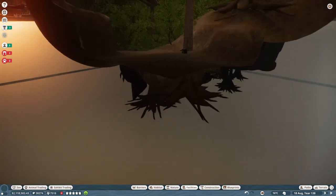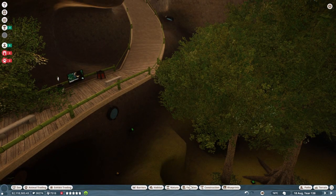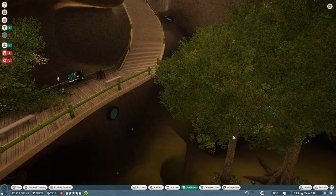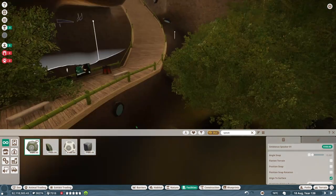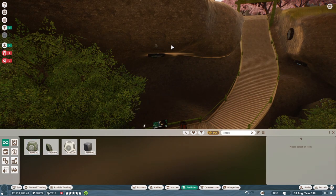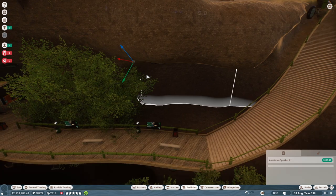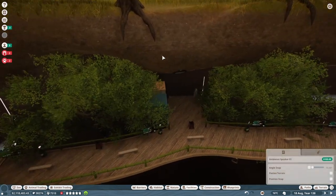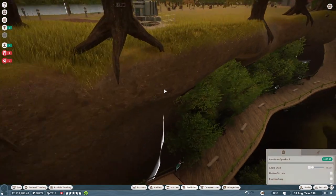One last thing before we hit play - I want to make sure we get ourselves some more speakers in here, and we gotta get the right sound. Why is it in facilities? Speaker - there we go. Gotta get that mood. Let's go ahead and set it to Asian Forest, okay - that's just like... that's gotta be it. And the question is what kind of sounds does it make. There are a lot of questionable jokes that can be made about this, relating to certain historical events that involve the forests of specifically Southeast Asia being a very dangerous place for a certain group of people.